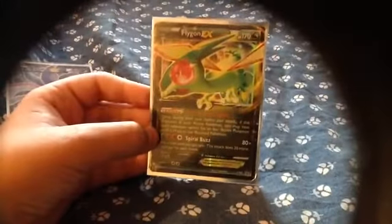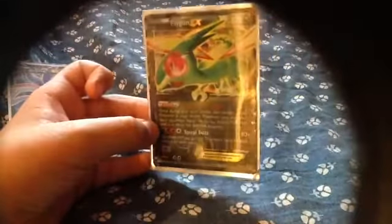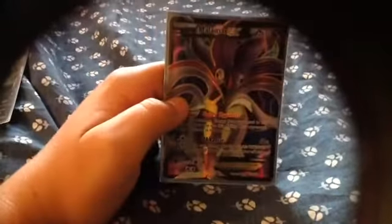It's a Promo EX. And the retreat cost is 2 Colorless energy, so you can use any energy you want. Then we have a Malamar EX Full Art that it managed to pull from a Phantom Forces booster pack inside the Flygon EX Box.